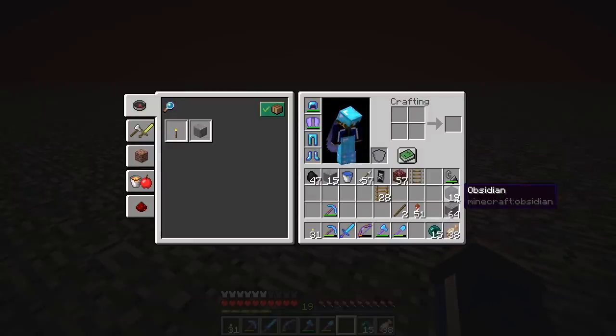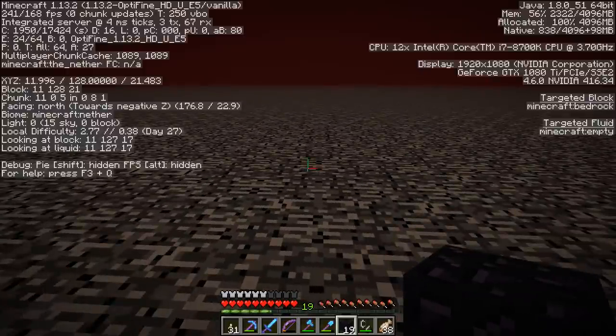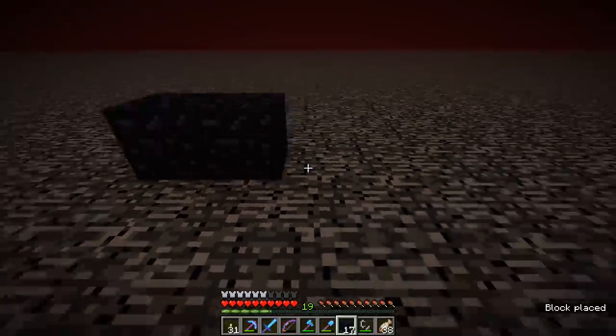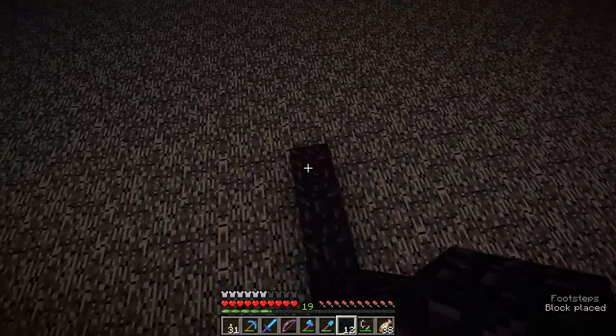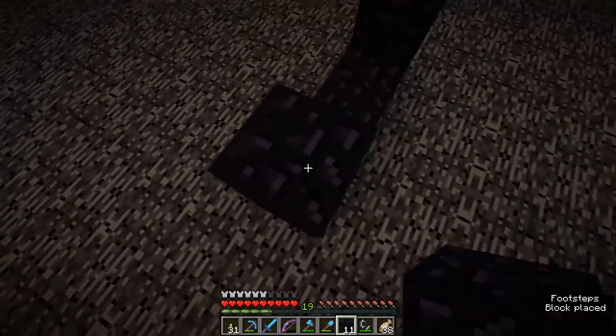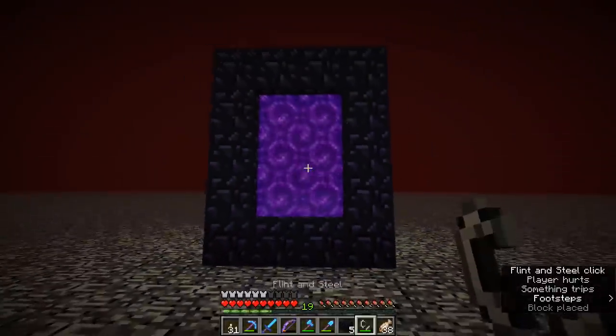Bring a stack of enderpearls with you, because this can go wrong very quickly and then you're suffocating in bedrock. Now comes the important step of making a nether portal back home. Our coordinates are roughly the same as the portal to the overworld that I first established when I came into the nether — the portal that leads to the farmhouse where my base is. If I build a portal up here on the roof of the nether, it's going to lead directly back to that farmhouse portal as long as I build it within range. All I need to do is make a portal up here, light it, and this will take me back to the farmhouse.